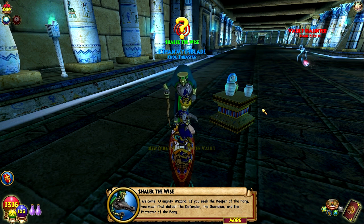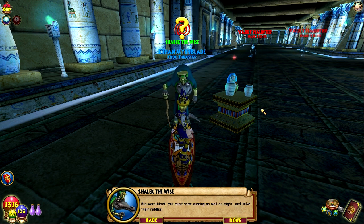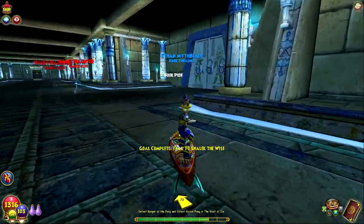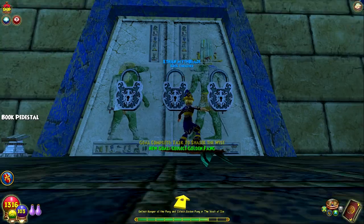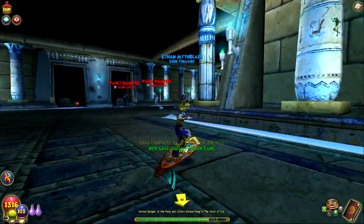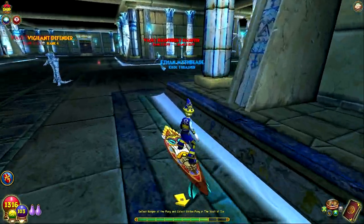Welcome, oh mighty wizard. If you seek the Keeper of the Fang, you must first defeat the Defender, the Guardian, and the Protector of the Fang. But next you must show cunning as well as might and solve their riddles. So we have to unlock these three locks right here, and each boss has a little riddle like Shalik said — it's like a picture kind of riddle thing.